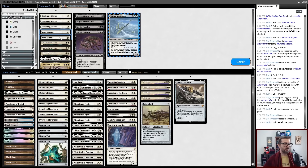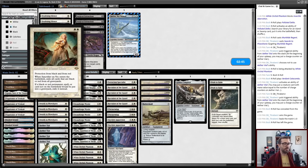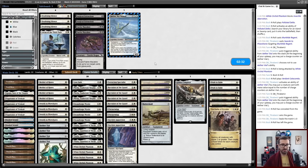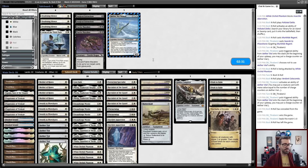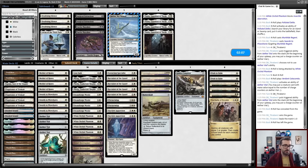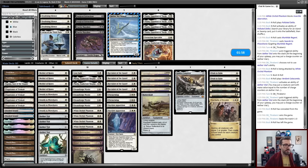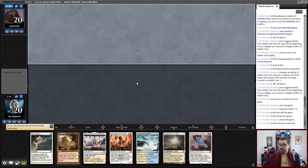I would like Path to Exile quite a bit. I'm going to assume Sanctifier en-Vec is perfectly fine and Battle of Bywater is good. I could mess around with anti-graveyard stuff — I haven't seen it yet. I don't really know how to board; all my cards seem perfectly fine. I could go down on Thalia since she's vulnerable to Bowmasters — that could be reasonable. Extraction Specialist seems fine but unnecessary. I can potentially just trim one Thalia. Awkward keep worked out, by the way.